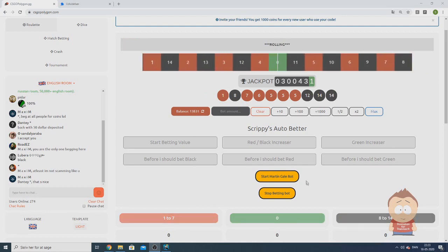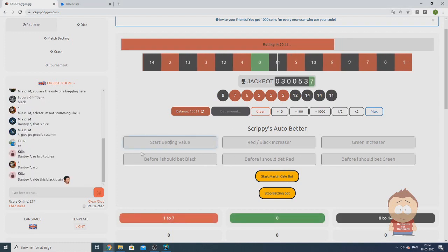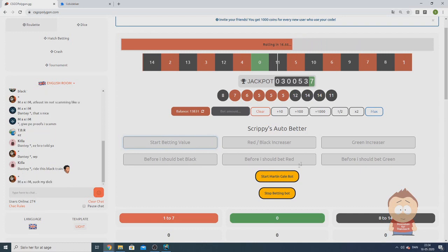It works as a normal martingale bot where it increases the bet each time it loses. First we start by putting up the first bet we want to place on green, red, or black. I like to start on 1 always.